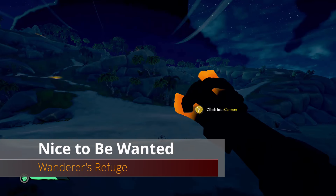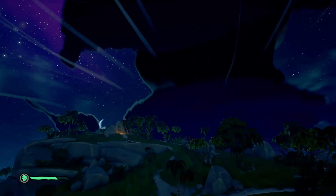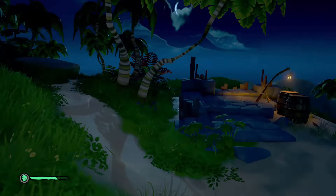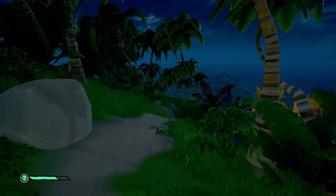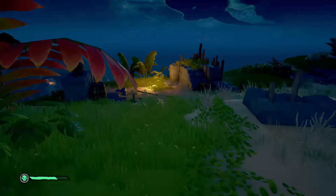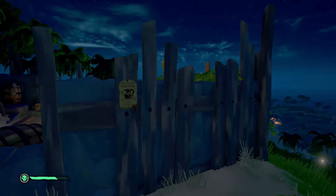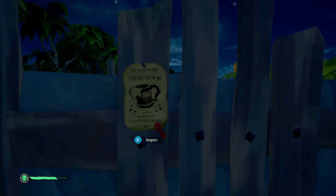Next we're going east of the Lagoon of Whispers to Wander's Refuge. Launch yourself up to the top of the island where the ruined structures are, and find this particular structure. On the side of it is a poster for our next commendation.